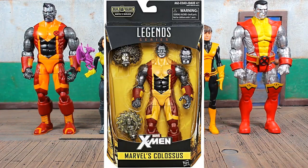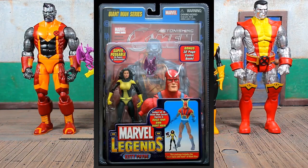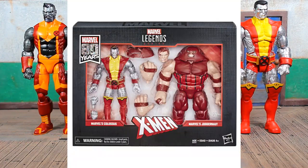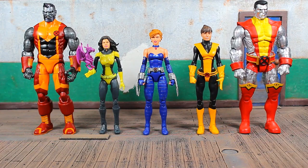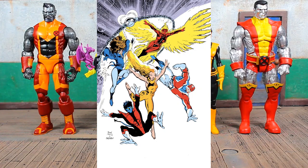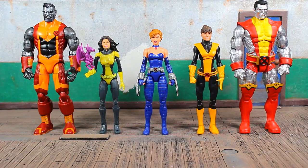Here's the AOA Kitty next to other versions of herself and other versions of Colossus. On the far left is the Warlock Build-A-Figure wave Colossus, then the old Toy Biz Kitty Pryde with Lockheed, the Juggernaut wave Kitty Pryde, and the Colossus packed in with the Juggernaut two-pack. The Juggernaut wave Kitty is way too big. We're getting a new properly sized Kitty Pryde in the X-Caliber three-pack, and they may give us the Phoenix reveal soon.